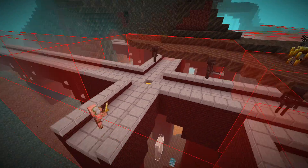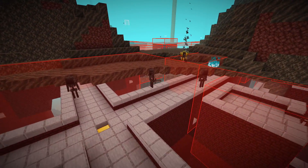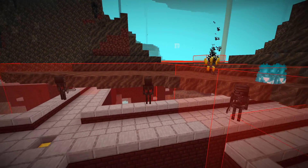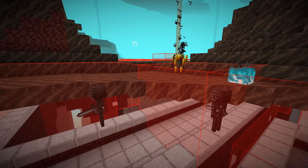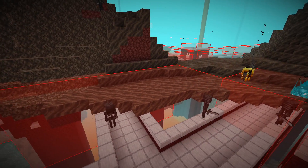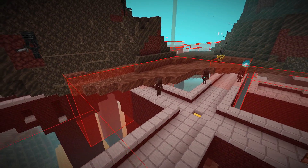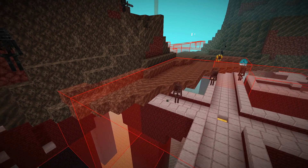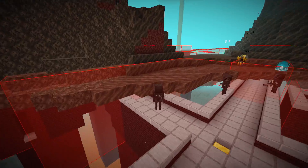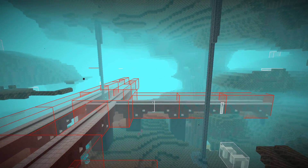I've spawn-proofed all of the fortress so no mobs can spawn there, but we still have some fortress mobs appearing. That's because soul sand and soul soil here intersect with the bounding boxes of fortress segments, and fortress mobs can spawn on any block inside those boxes. We need to either remove those blocks or spawn-proof them. You don't need the mod to do this, but keep an eye out for unexpected fortress mob spawning — if you see blocks close to the fortress that you've missed, just remove them.